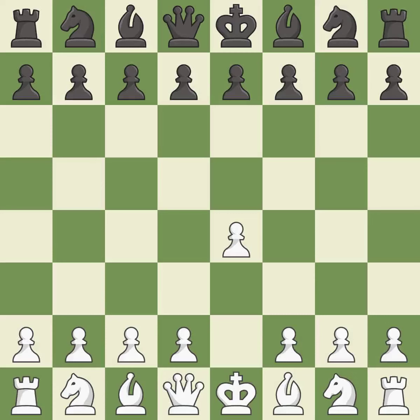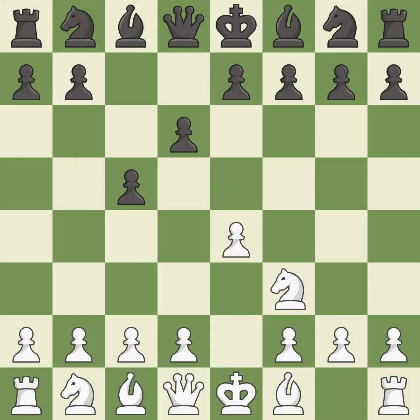Opening with the king's pawn controls the center and opens up the light-squared bishop and queen, often leading to sharp games. The Sicilian Defense controls the d4 square with the c-pawn. Nf3 develops the knight toward the center to prepare for a d4 pawn push, where the knight will recapture if black captures on d4. D6 opens up the light-squared bishop and prevents white from pushing the pawn to e5 after black eventually plays Nf6.